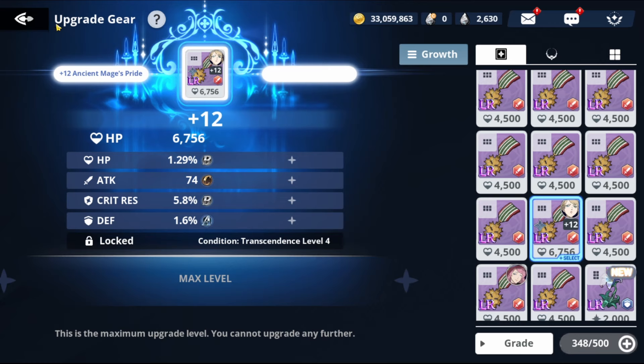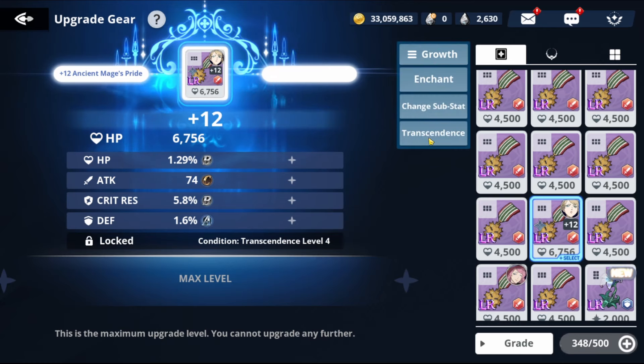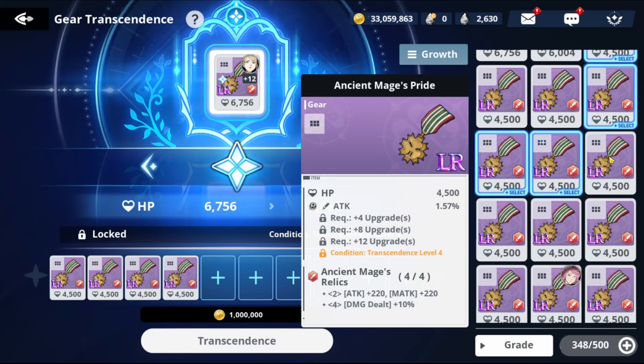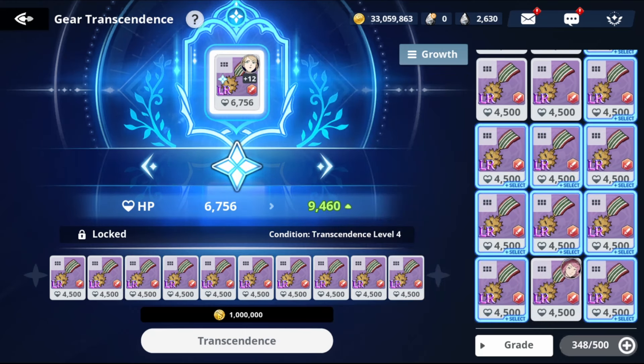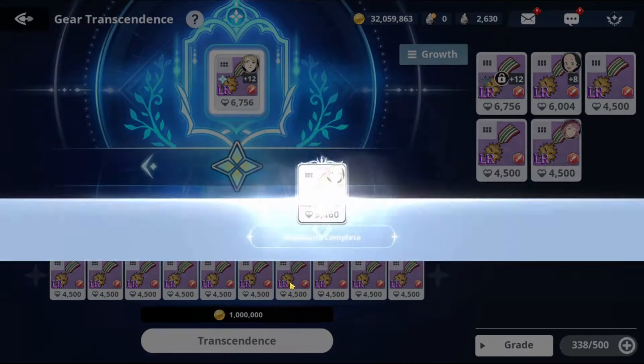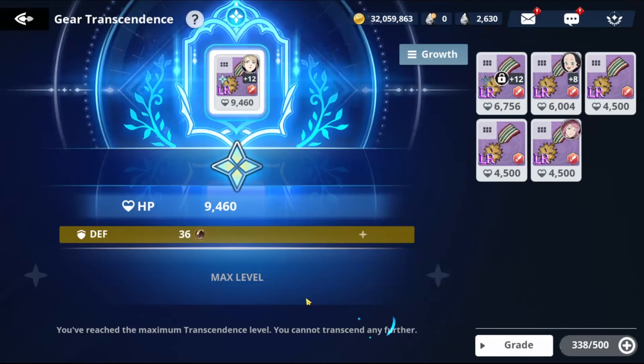Since the gear is really good, go to Transcendence and max it out. Get rid of pieces that don't have good stats — it takes 10 duplicates and costs a lot of gold. Only max out a piece when you have three or more good major stats, because it's expensive. Maxing this one will boost HP from 6,756 to 9,460.